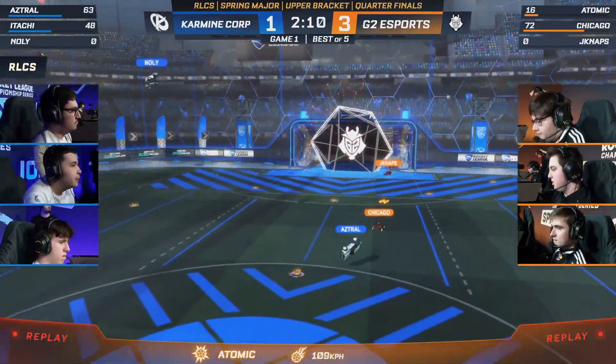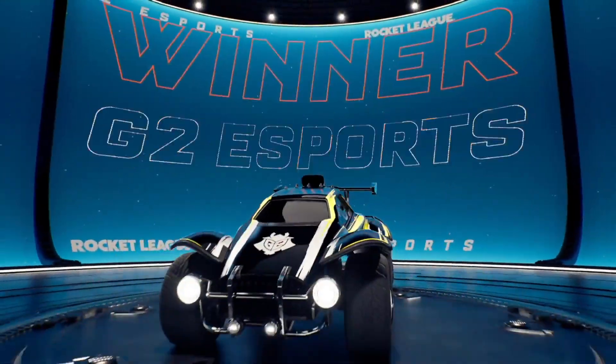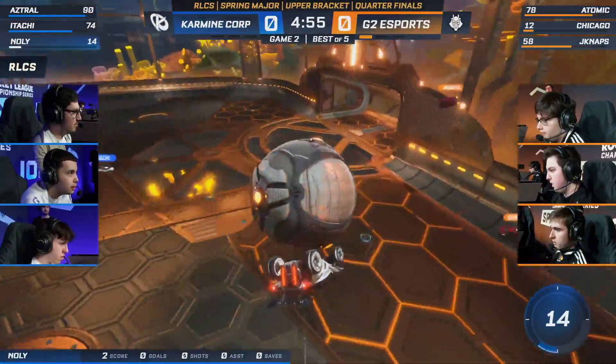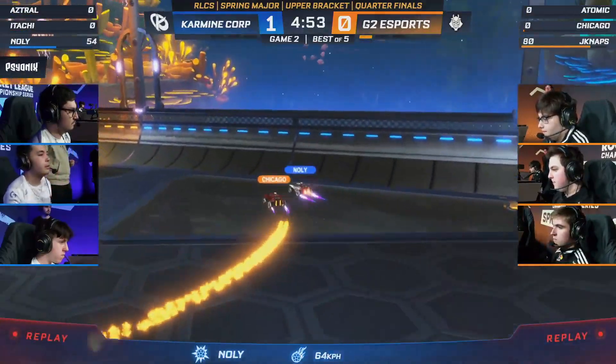He's just nailing this one home off the backboard — the double tap — and he finds it 3-1 for G2. We saw Nolly with that lovely solo play, and other than that a couple of great attempts off the backboard, but it felt like G2 were testing the defense more. Expect the unexpected. Don't go for the clean version of Rocket League. Try a few things yourself — get a flip reset into the bottom corner.